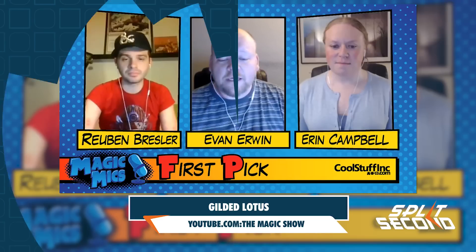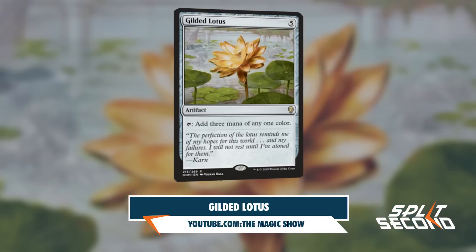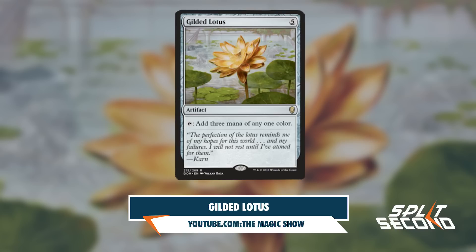Day four of Dominaria previews begin with a big reprint. On the Magic Mike's Live podcast last night, the trio of Evan Irwin, Ruben Bressler, and Aaron Campbell revealed that Gilded Lotus will be returning to standard with wonderful new art by Vulcan Baga, who has also been responsible for the Magic Online promo versions of the Moxen.